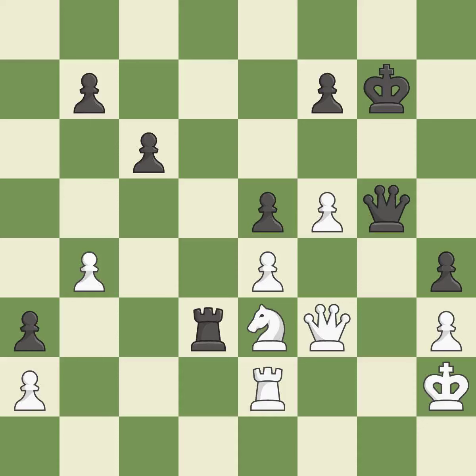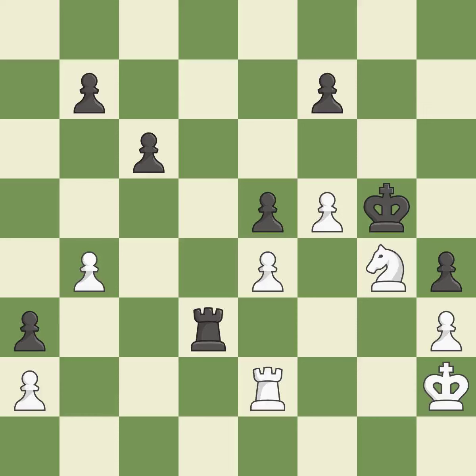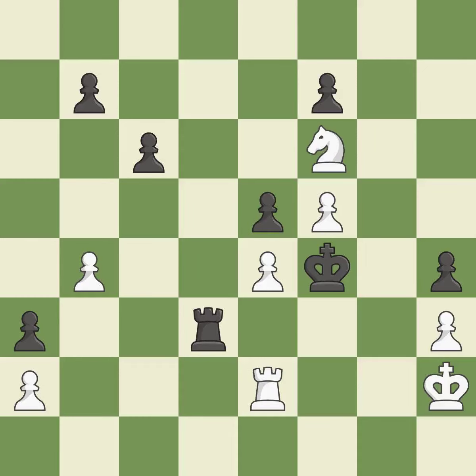A queen is lost as a result — it is incorrect. This overlooks an opportunity to win a queen — it is an inaccuracy. Not the finest — it is incorrect. This ignores a better way to add a defender to a vulnerable knight. This allows the opponent to capture the checking queen — it is an inaccuracy. Recaptures — it's compelled. A pawn that was being attacked and had no defenses is now protected. This poses a fork piece threat. White lost their winning advantage, but the game is still very close to being tied — it is incorrect.